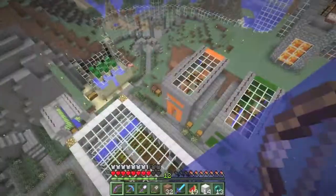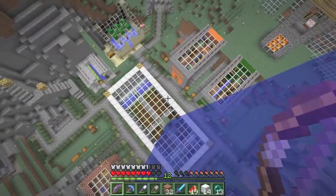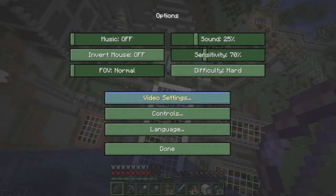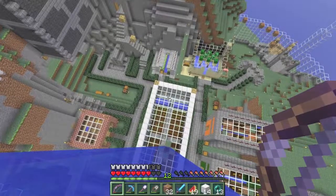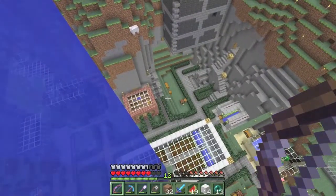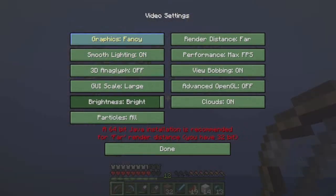I quite like it up here, and I really like the hedges with the glowstone — even in fast graphics. Fancy graphics, I mean. I don't like it that much. Let's turn it back.